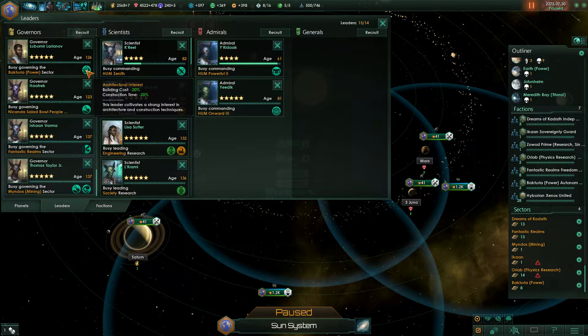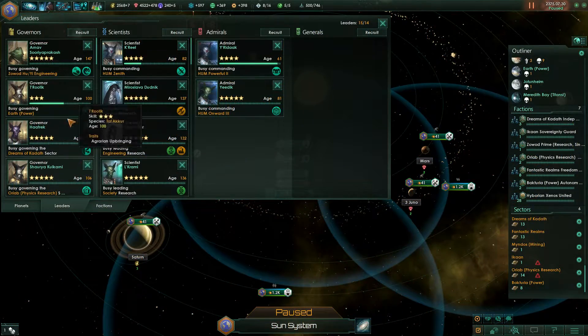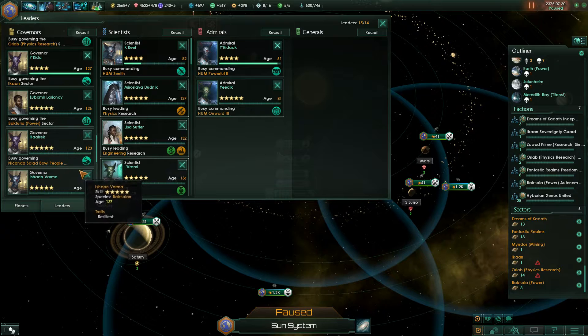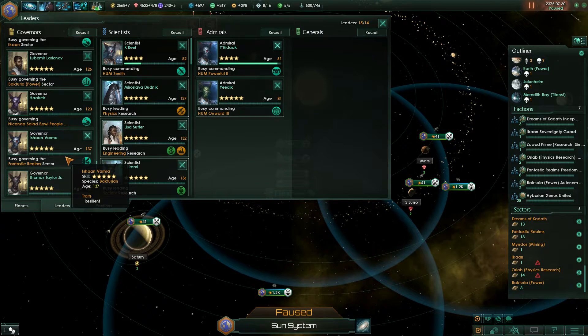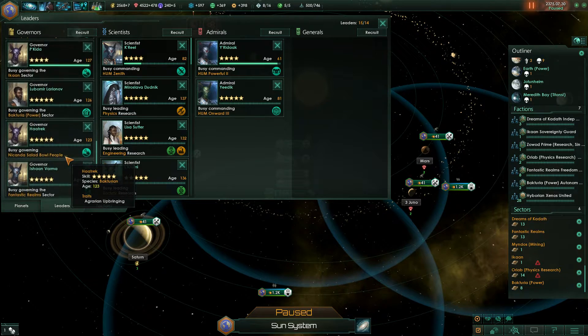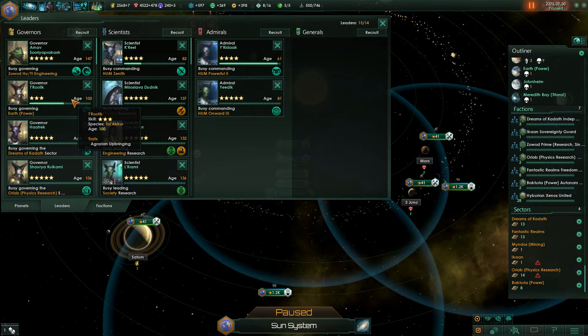The Iron Fist is always helpful if you're going for slavery, and the environmental engineer will also help — just not as much as those two. For research sectors, there's a leader trait called intellectual that gives you 10% more research. If you have a research sector, just go for that intellectual guy — it's straightforward.